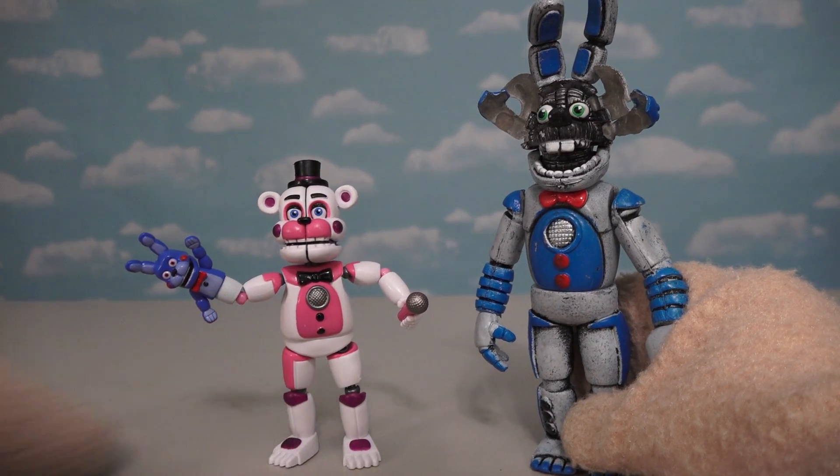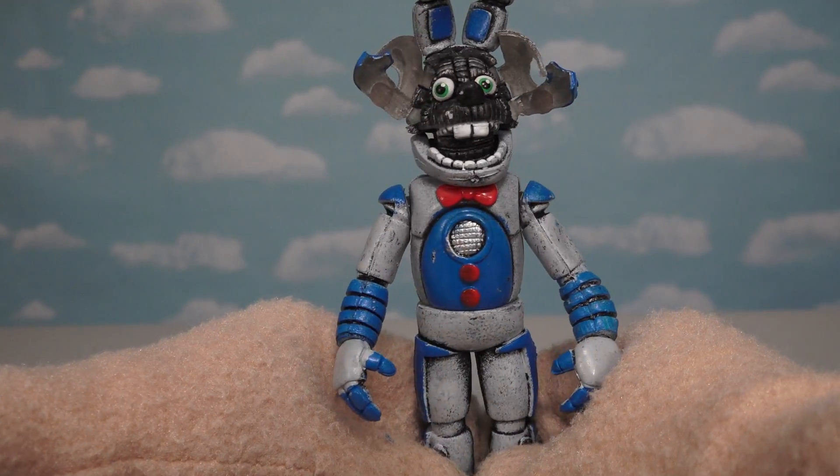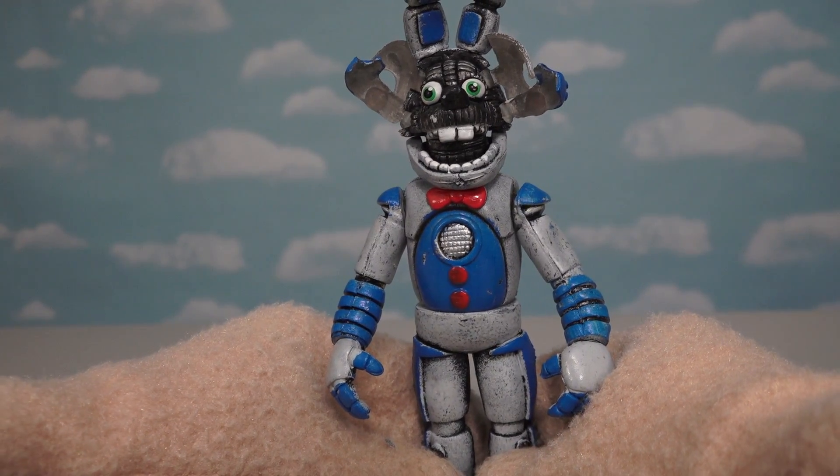It would have been super cool if the Funko faces opened up too. But that's not all the tricks that Funtime Bonnie does, because if you turn off the lights, this Funtime Bonnie lights up! Look at that light up! And of course, if you press the button in his back a second time, we get different lighting patterns - that's the second one, and that's the third one. Super cool!